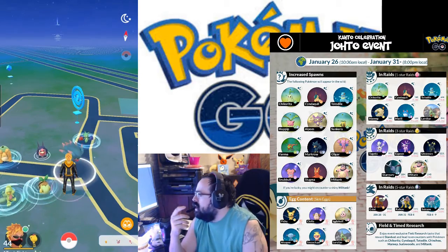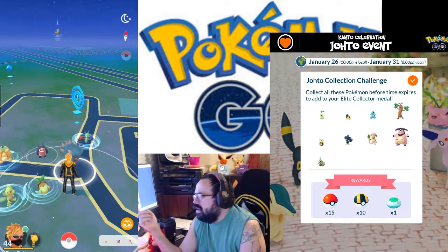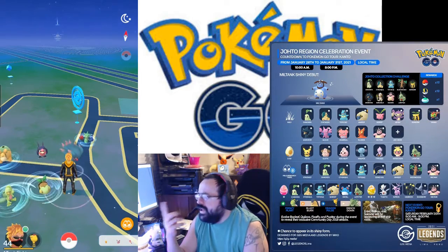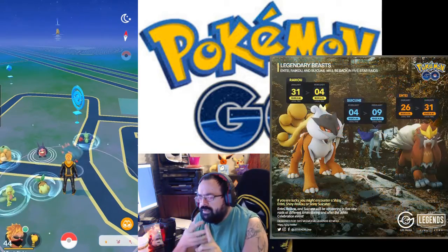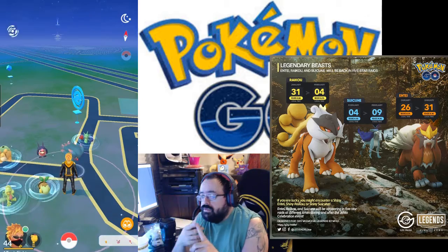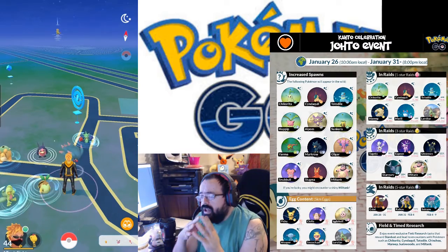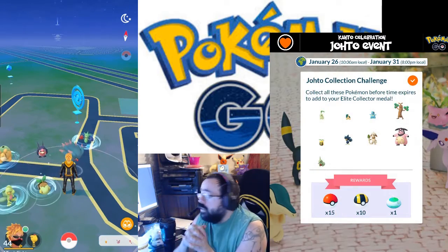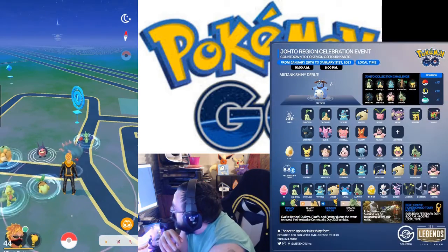I don't exactly know why Feraligatr got left out — maybe because he's not that great outside of PvP. It's also kind of odd that they brought four Pokémon this time, yet during the Hoenn event they left out Swampert, Blaziken, and Sceptile — plus Metagross makes four — when it would have made more sense to do those three since they have Megas coming later.